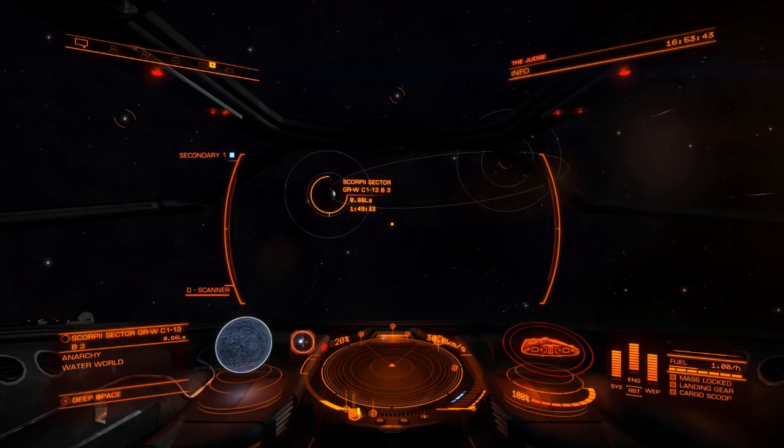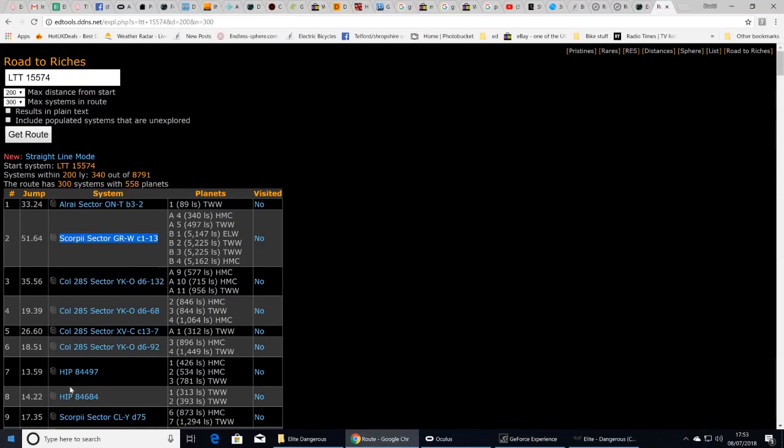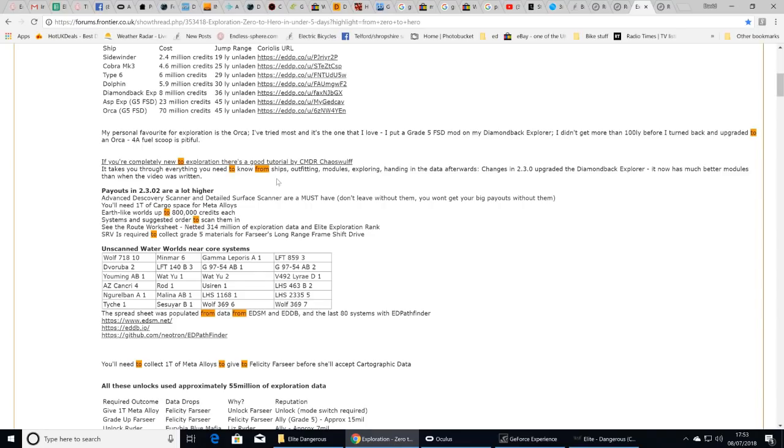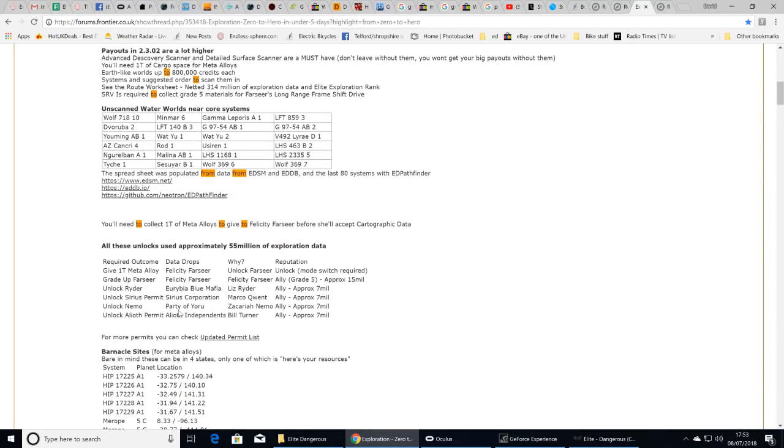We've got both of those now. Then move onto the next planets in the system and onto the next system, just keep going. One other thing I forgot to mention: where to sell your data. Every three or four hours, fly to one of the specific systems — Alioth, Yoru, or Eiribia.